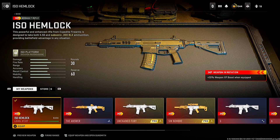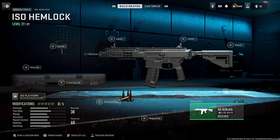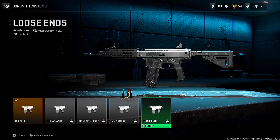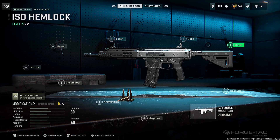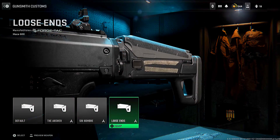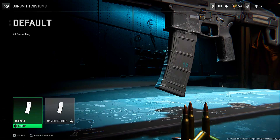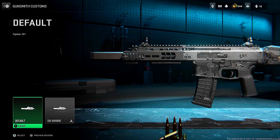This works for a couple of weapons but the ISO Hemlock blueprint is definitely the best. Put the ISO on your class, go to the receiver, press the skins option, and there is a Loose Ends blueprint you can use for completely free even without buying it. You can also go through the attachments — for example the stock and barrel both have a Loose Ends blueprint. You can make the full class and save it as a blueprint to keep forever for free.